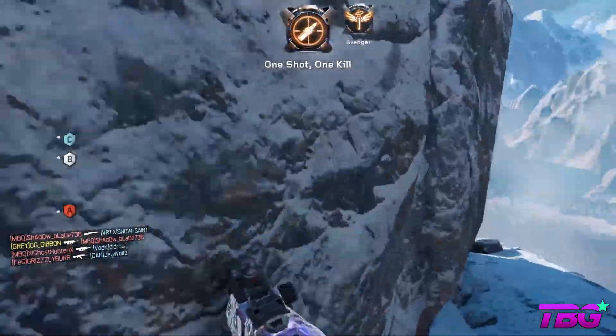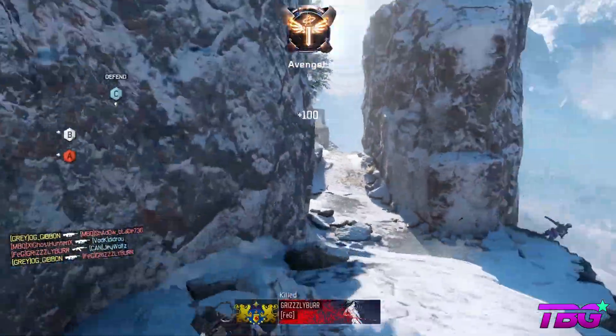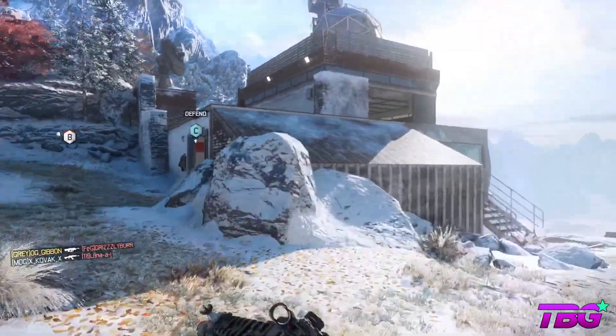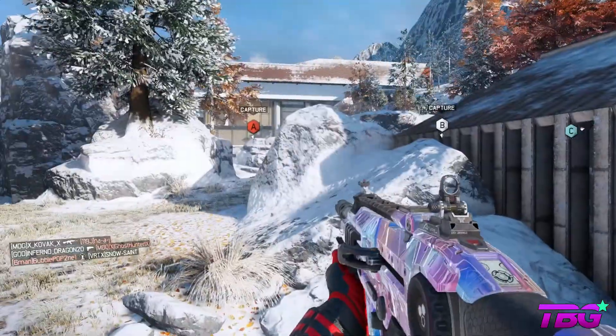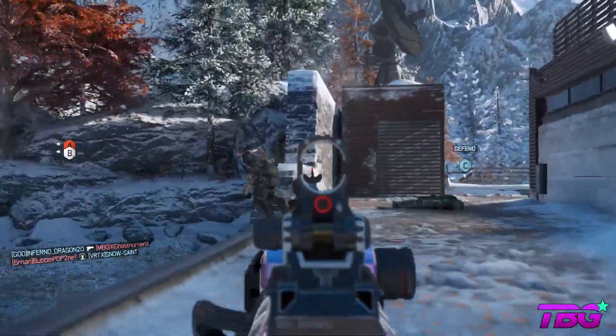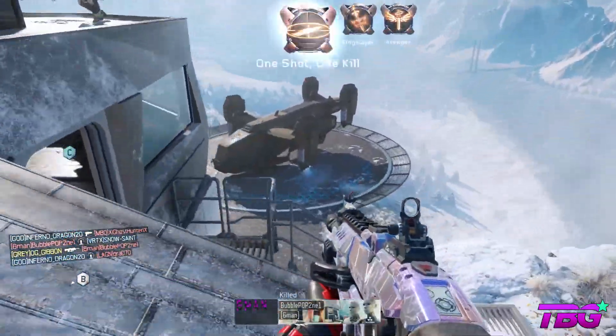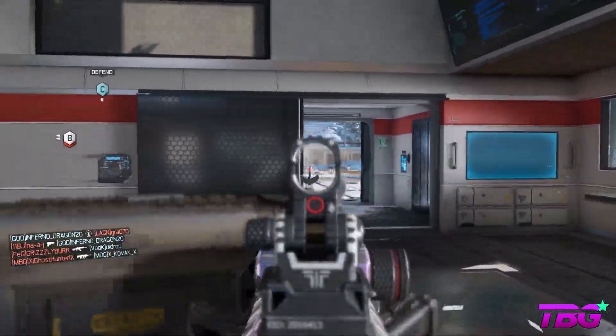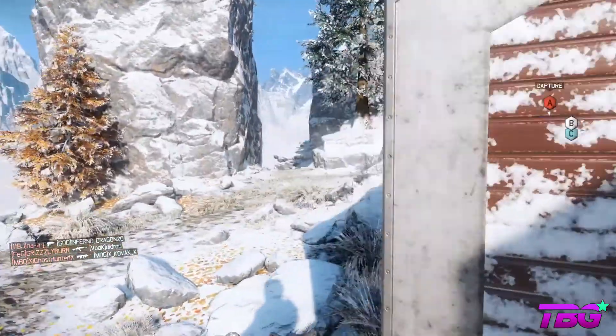I'm really liking the XR2 at the moment. Just quickly before we get going, a little bit about the setup in this video. I'm using Seraph, I'm using Combat Focus as always, and I am using the XR2. I forget what the name of the camo is, but it's a really nice new epic camo that I managed to pull. I've got Stock on it and I've got Quick Draw.